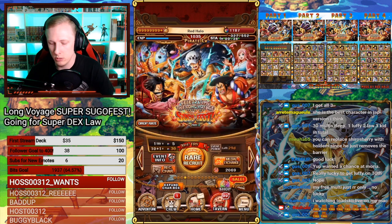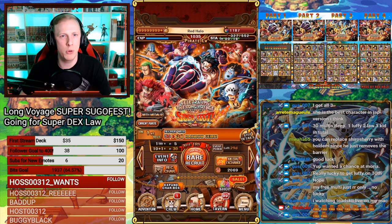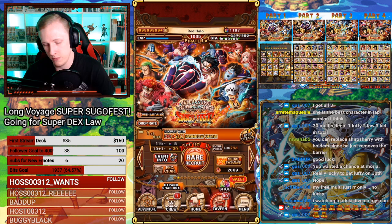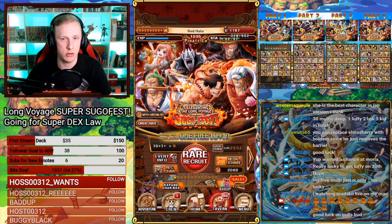If you're waiting, I kind of suggest most people to pull on 2, 3, and 4. Part 1 has all the legends on it. It depends on everybody — everybody has different legends they're missing. This Sukofest, more than most others, depends on what you have and what you don't because of the way it's structured, the boosts on each part, and the limited pulls. It's honestly not the best Sukofest, but the units are very, very strong.